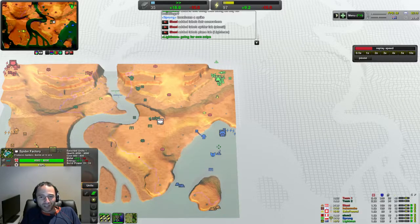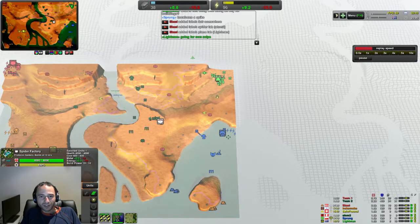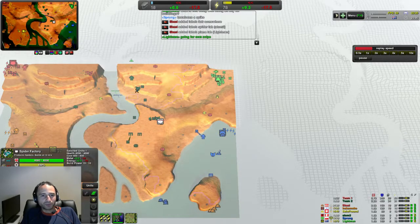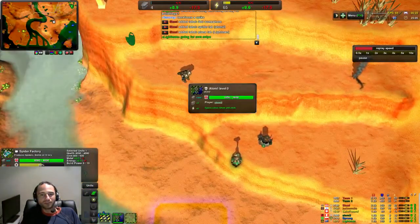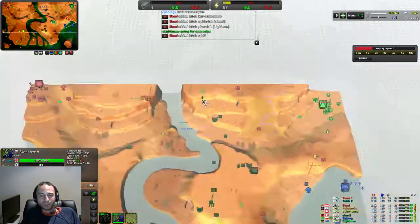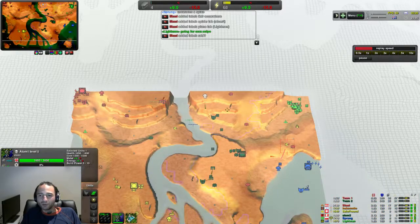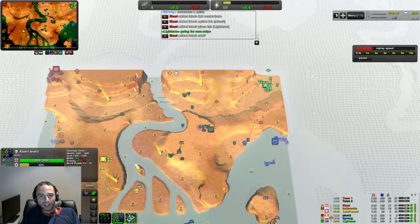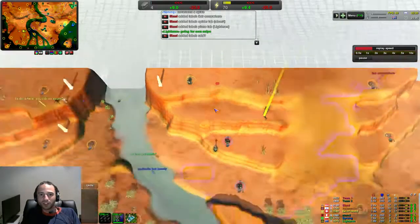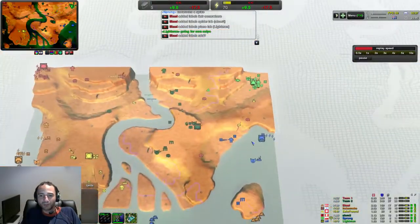Where is our radar actually? Oh, never mind, we do have radar here, so we should be able to spot that. We could do some radar coverage here just to spot around as well, but we do have defenses being built up by Atom. We also have a couple of mexes around here, as well as a couple of obelisks for reclaim — a decent bit of metal actually.